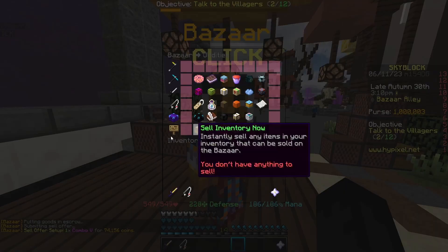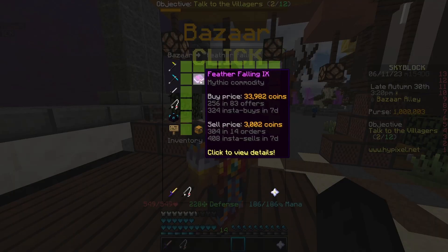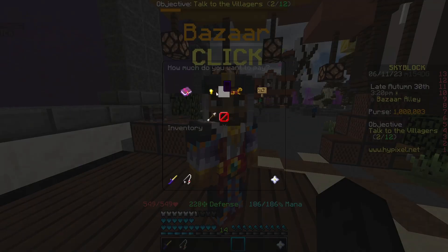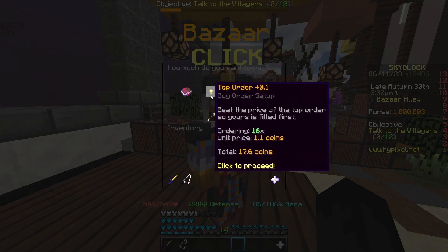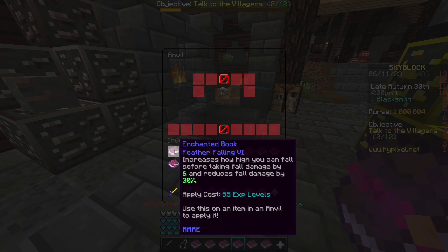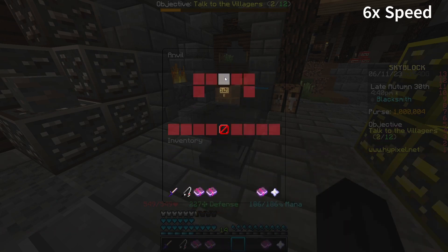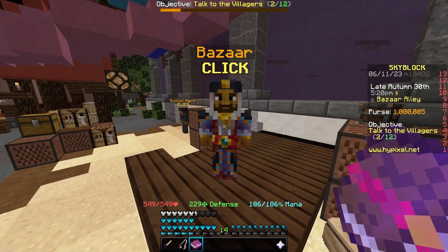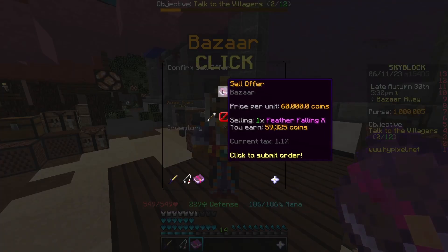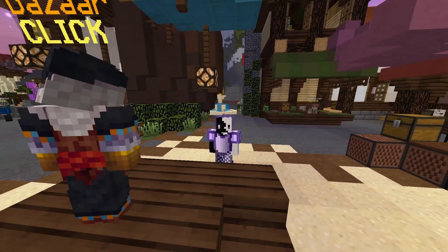Next, go to the Bazaar and search up Feather Falling. Go to Feather Falling Six and create a buy order for 16 books at around 17 coins each. Then take your 16 Feather Falling Six books and combine them into the Feather Falling Ten book. Bring it back to the Bazaar, create a sell offer, and sell it for around 60,000 coins — you make around 59,000 coins profit.